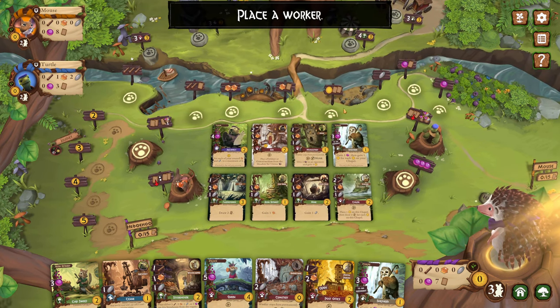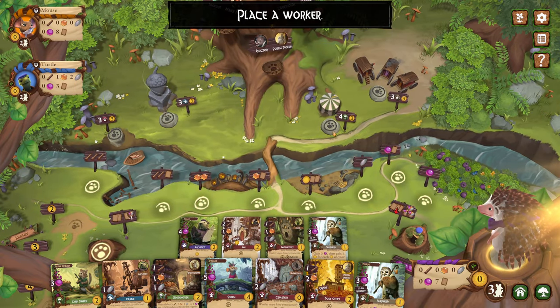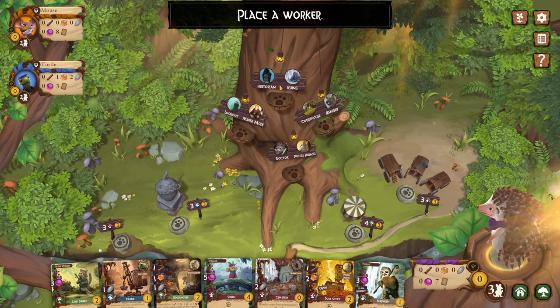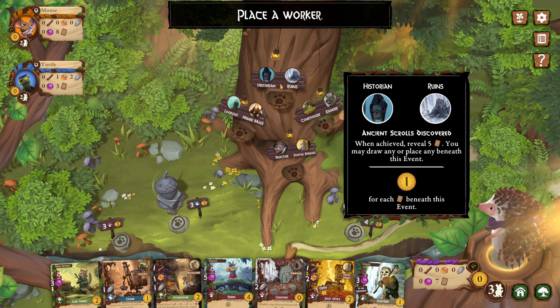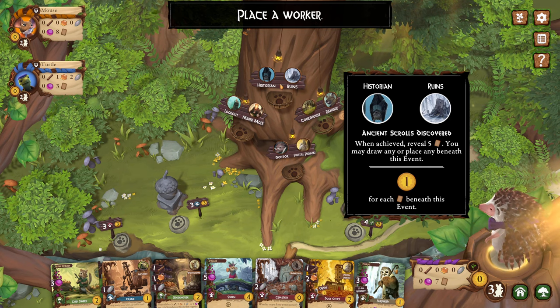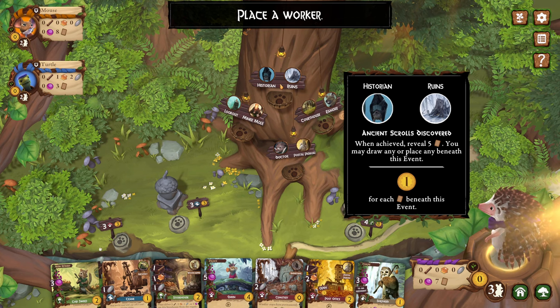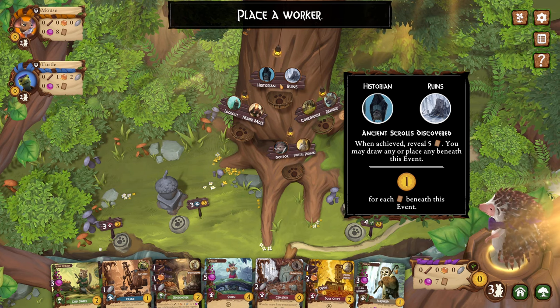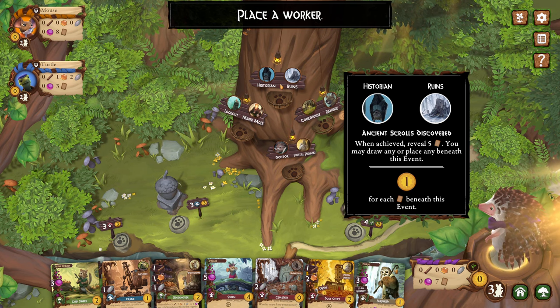We've got to place a worker. If you don't know how to play this game, I did do kind of like a first look. It's essentially a worker placement game. These are the common goals that we're trying to get to kind of score a lot of points at the end of the game. Right now we need the Historian and the Ruins. When achieved, I can reveal five cards and you may draw any or place any beneath this event, and each card under this event is worth one point.